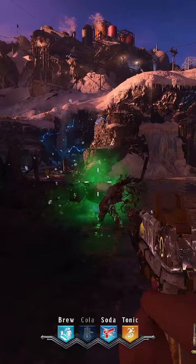Upon completion of the Electric Zombie round, a free perk will spawn in front of the box. This drop gives you a 5th random perk that isn't equipped in your loadout.